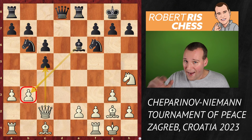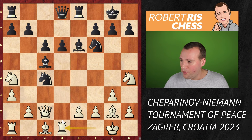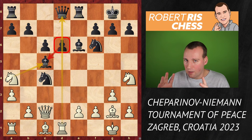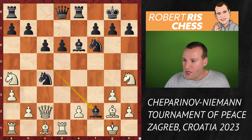Therefore, Ceparinov thinks he should look for positional compensation. He brings the rook to the half-open file, pressurizing the d-pawn. Knight takes c5 is a threat because black is not able to recapture on c5 as it hangs the queen. But look what happened — it's move 15 and the board is set on fire by Hans Niemann as he sacrifices his bishop. Bishop takes f2 with check, king takes f2, and the knight comes in to g4 with check.